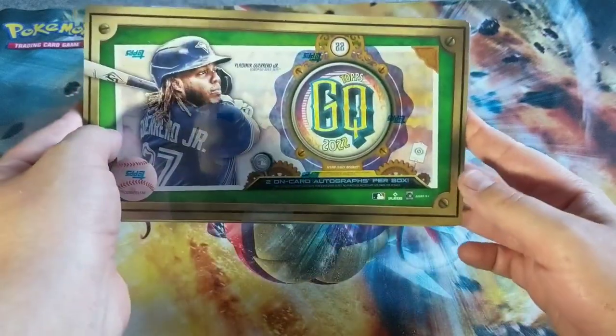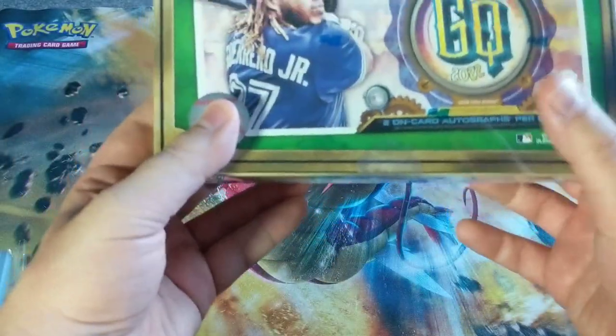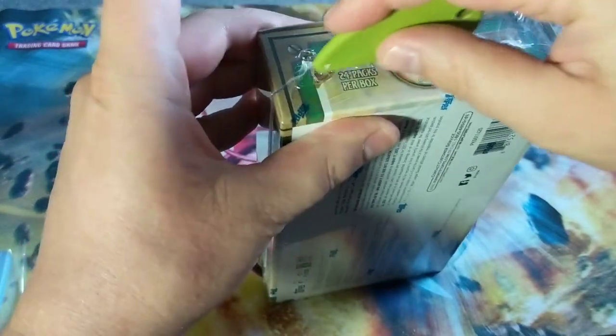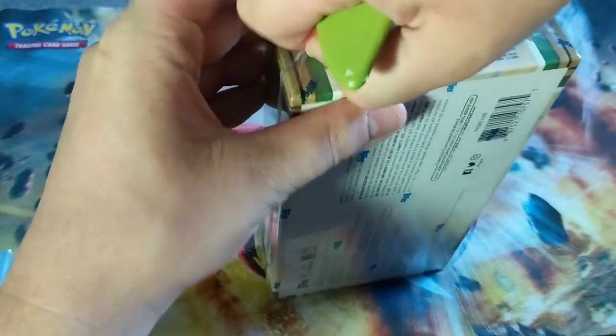Alright, here we are — my first baseball box, Gypsy Queen. 24 packs per box, 8 cards per pack. It says two guaranteed on-card autos, so let's crack it open and see what we got.